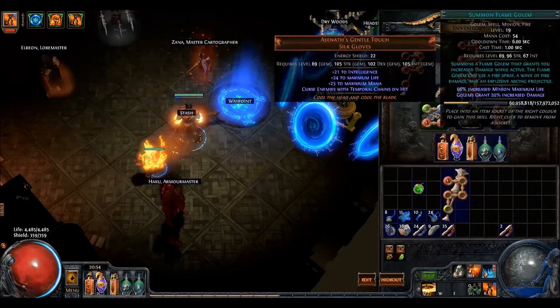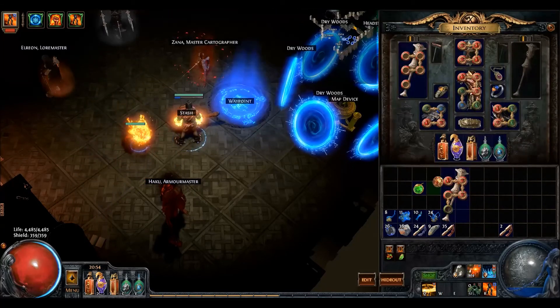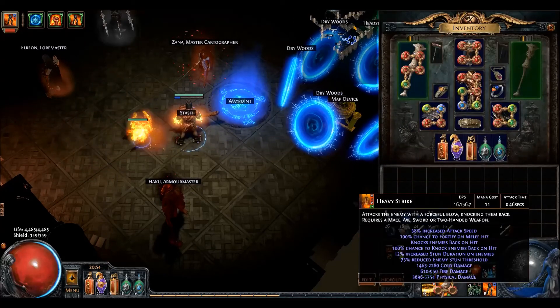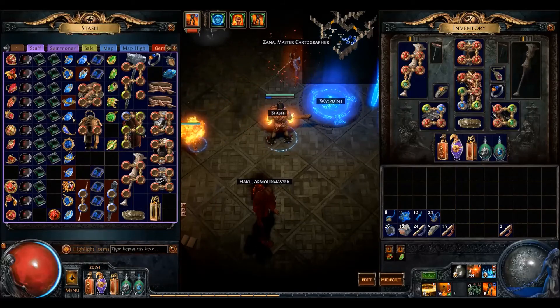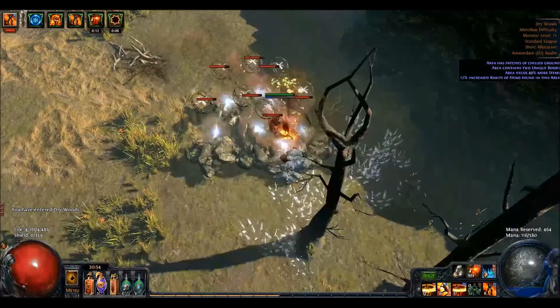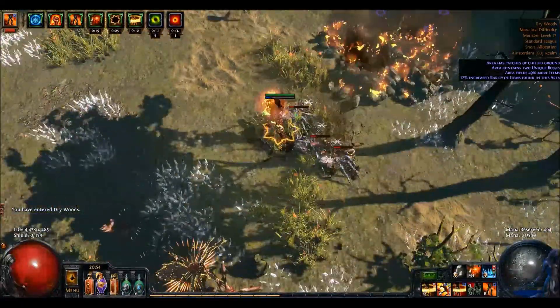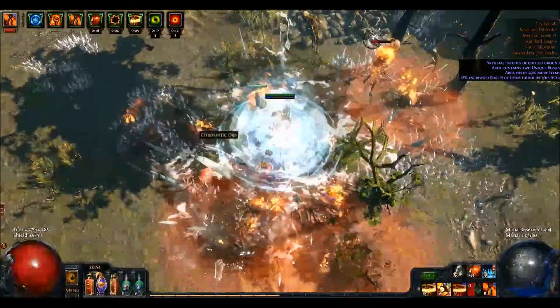So we're going to Leap Slam with the Marohi and the other fusing weapon will be used as the boss killer with Heavy Strike. We'll see if we can run with that slow attack speed. As you can see, it hurts clear speed — we're really slow, and the ice on the ground is not helping.